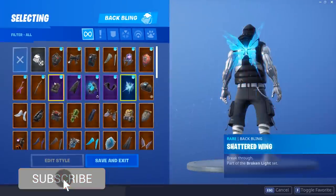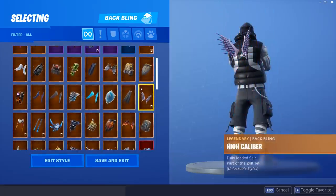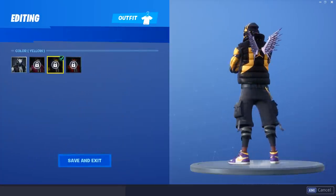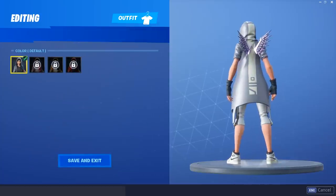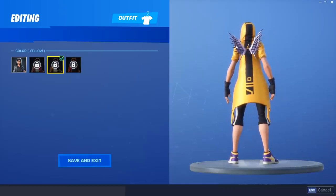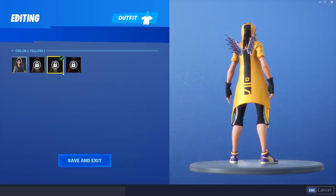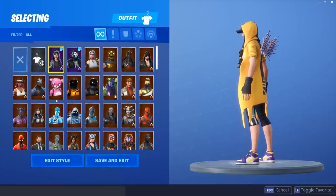One last combo — the high caliber wings, which is something I never really use. I don't think it combos well with many things, but it looks pretty nice on the male version and it really stands out the most on the female version of these basketball skins. It looks absolutely fire. If you want the gold version of the high caliber wings, you get it by outliving 25,000 opponents. The gold wings on the yellow variant is a 10 out of 10 combo — it looks absolutely fire.